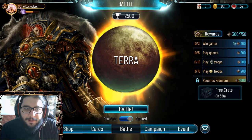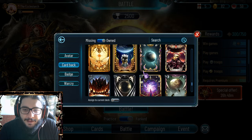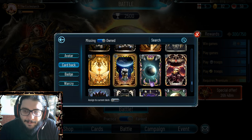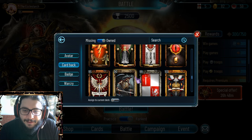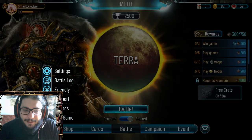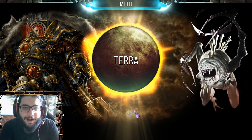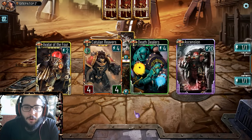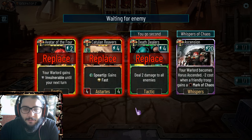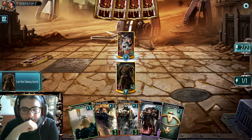Let's choose a nice card back for that. I really don't have anything specifically for Sons of Horus, so let's get this one simply because it looks cool. Alright, we're not searching for five hours - we got the Chaos Spawn. We're going to replace everything here, we want to get some low level units. Let the galaxy burn!